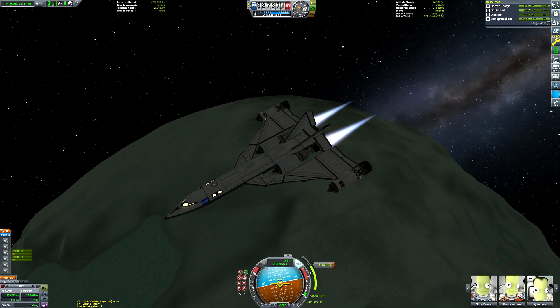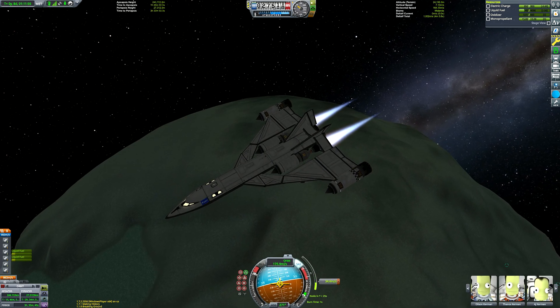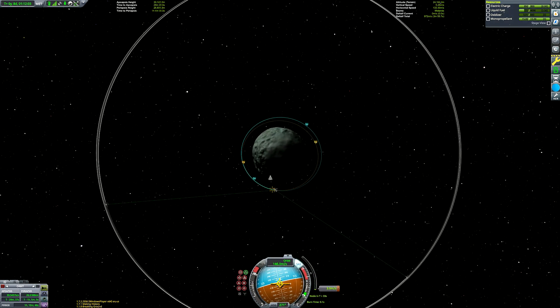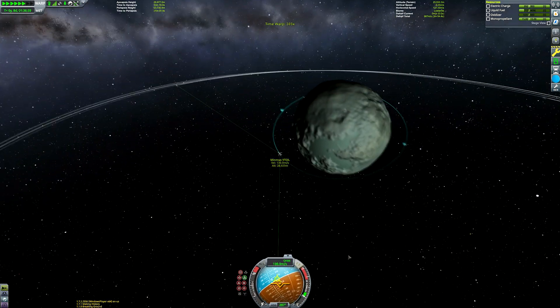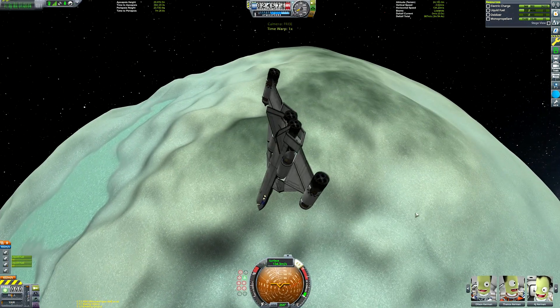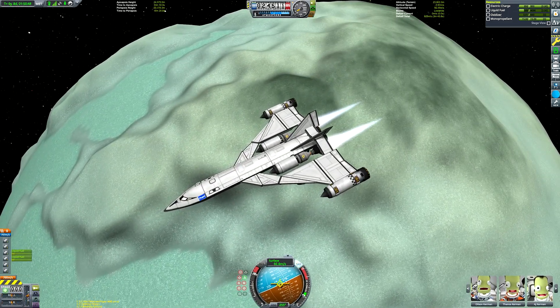This is why I should probably start scripting these videos. So anyway, Minmus. One of the reasons I picked Minmus as our destination, aside from it being an easy destination in terms of fuel requirements, is that it has a very, very low surface gravity.